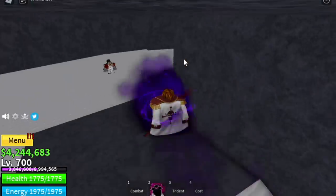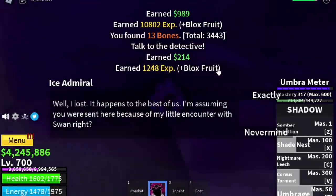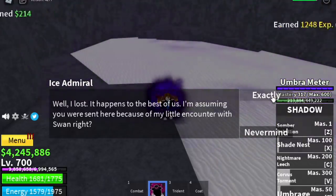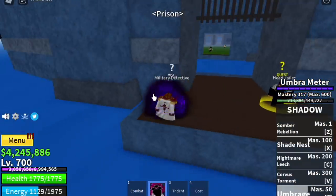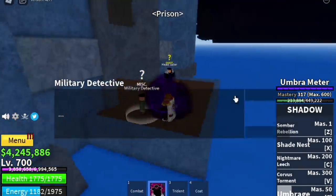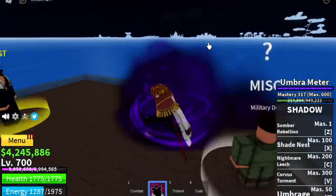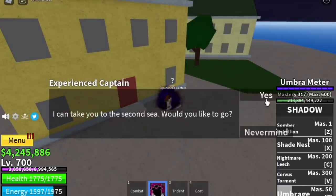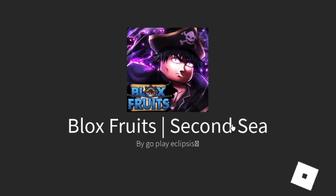Here you will find the Ice Admiral — smash him. After that, you can go back to the detective. He will then ask you to go to the middle town to talk to his friend, the Experience Captain. Talk to him and that's it, guys — we've reached 2nd Sea with the new Shadow Fruit.